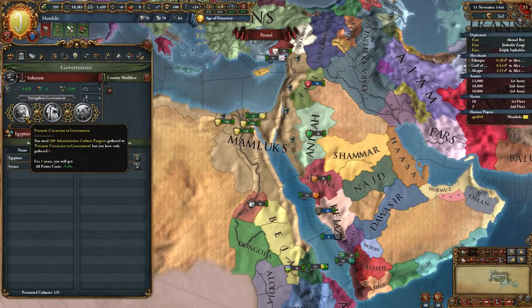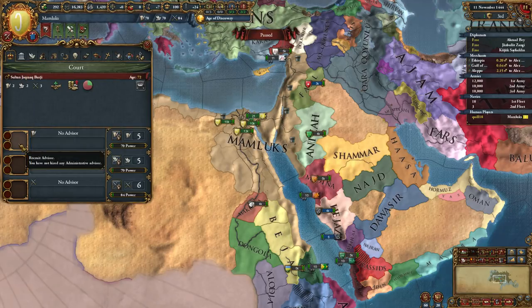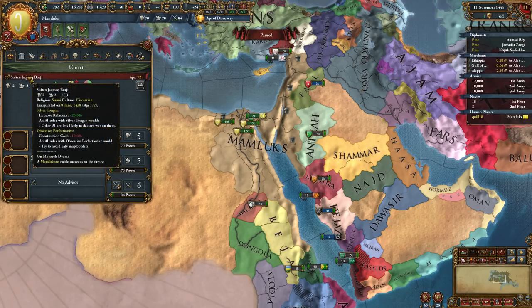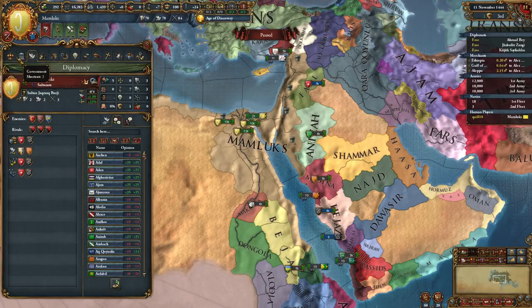Although you can promote different cultures. Our Sultan is Sunni and Circassian - that's probably why we weren't seeing the discount, because it's not a discount based on accepted culture. It's a discount based on a match between our Sultan and the advisors. None of these guys were Circassian, so we're not going to be able to compare that.